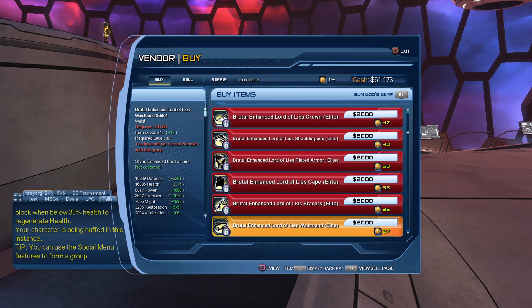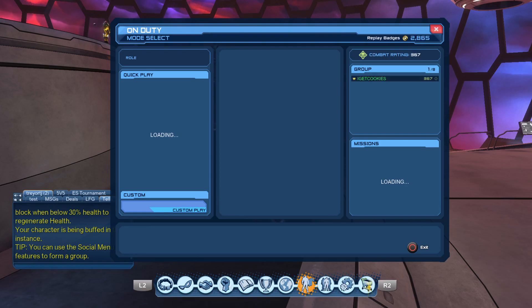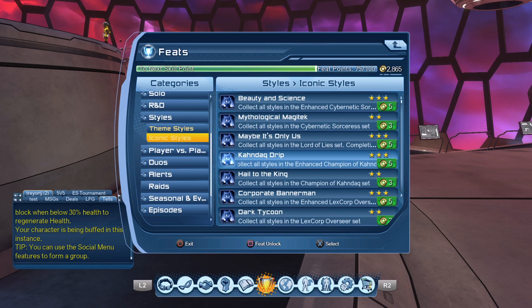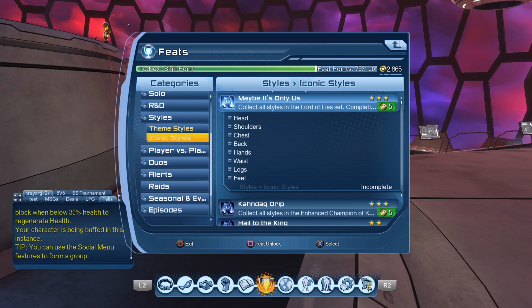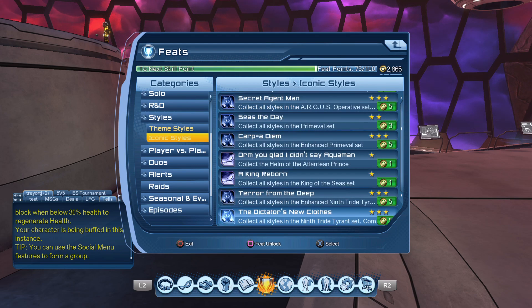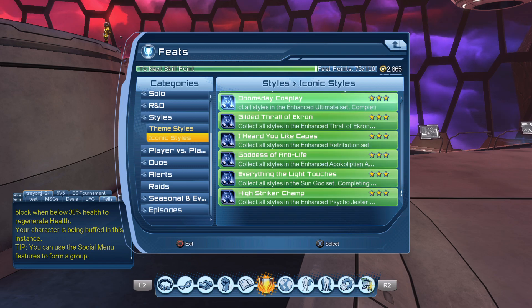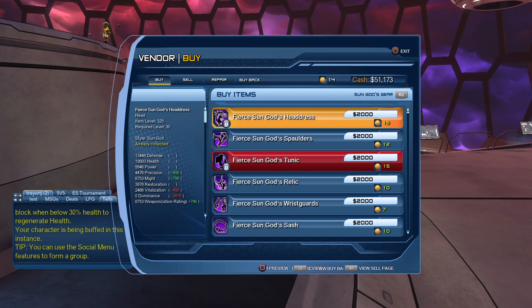If you're on an alternate character, you can feat unlock gear if you already have it on a different character. To do that, press start, go to your deeds, go to feats, scroll down to styles, go to iconic styles, find whichever one it is, and feat unlock it. You'll get that feat added. All that matters is you have that feat unlocked — if you go back and collect that set later, you won't get the feat again since you already have it, so you can't double dip.